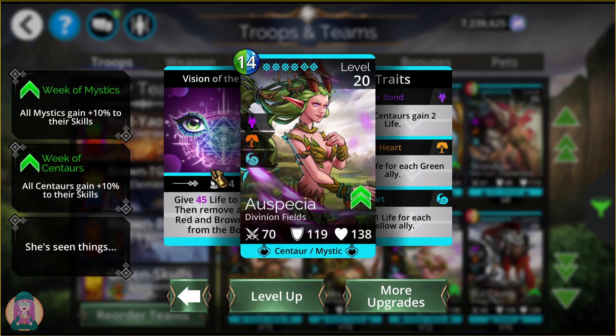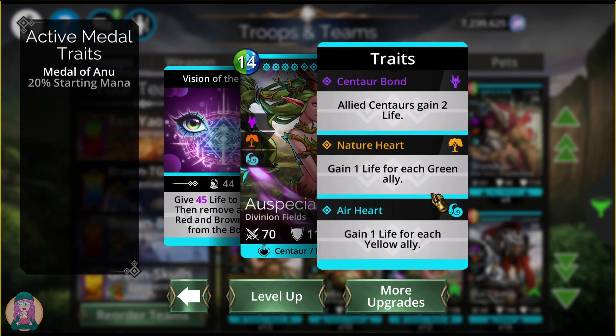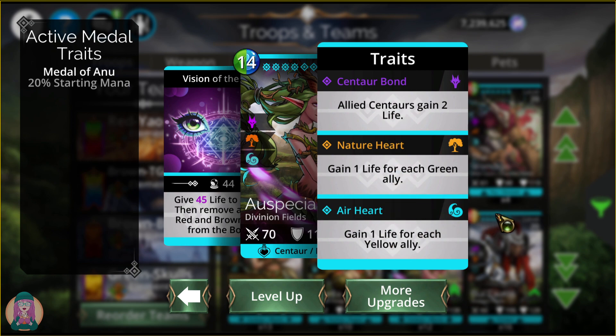Auspicia gives life to an ally, then removes all blue, red, and brown gems from the board. You won't get any mana from it, but you deny those three colors to your enemy, leaving a ton of the other colors — you tend to loop with this troop. She's pretty good in the right situation. If you can find the right team to put her on — I haven't taken the time to come up with the perfect team for her, but I'll try to do that at some point.